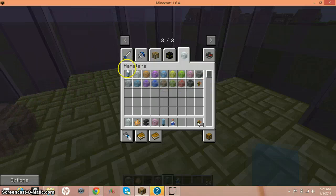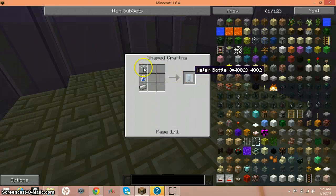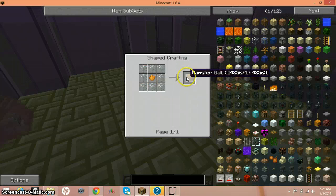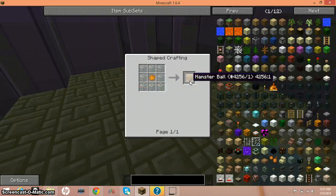Also, there's a crafting recipe that I just forgot to go over. So this is how to craft a water bottle — it's one glass and one water bottle. A hamster ball is just glass, and a hamster ball with a dye in it is just with a dye in it.